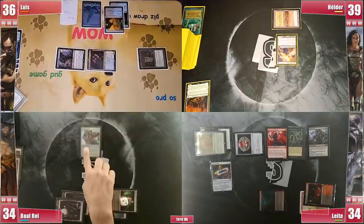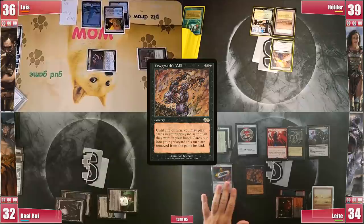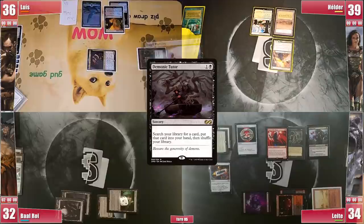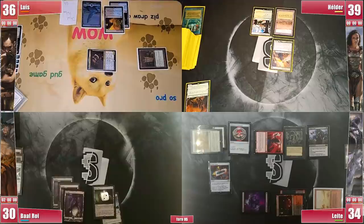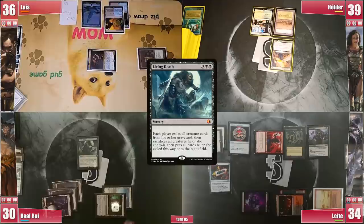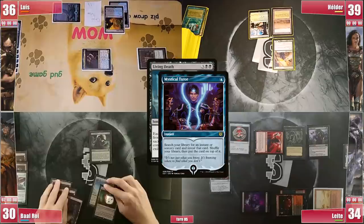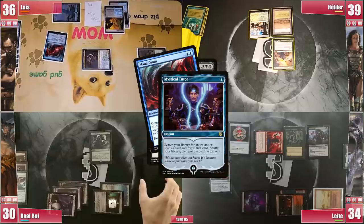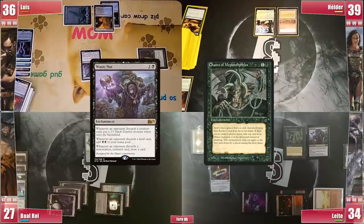Luis passes and Helder finds his second land, a Bountiful Promenade, keeping on enjoying the show. In his turn Leite casts Yawgmoth's Will, which resolves. He plays a Swamp from his graveyard, casts Demonic Tutor from his graveyard searching for Final Parting, hoping to resolve it and win next turn. He attacks Baal with Magus and passes. Baal plays another Swamp and probes the table for solutions — Magus is really stopping Magic from being played, so he casts Living Death to deal with Magus and bring Opposition Agent back. Luis responds with a Mystical Tutor triggering Circu and targeting Leite, who exiles a key card. After discussion, Luis gets a Mana Drain. Living Death resolves, bringing among other creatures Kroxa, which triggers and everyone discards, giving Leite mana and a discard-draw from Chains of Mephistopheles. Kroxa is again left in the graveyard and Baal passes to Luis.